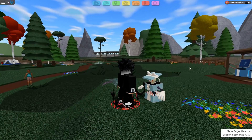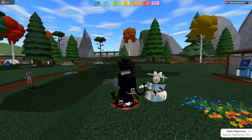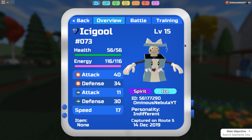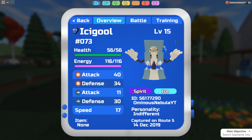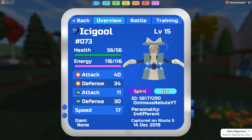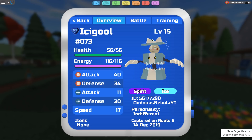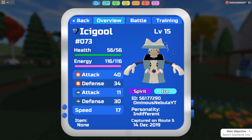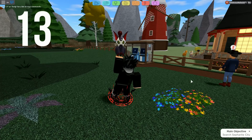Coming in at our number 14 spot, we have Icicle. This man's a whole clown — he's just ugly. Icicle is looking like an egg. This Lumian is pretty ugly, and the Gleaming version is even worse. Gleaming Icicle looks even worse than the base form. But yeah, Icicle is at our number 14 spot — not bad, not bad, but once again pretty ugly.